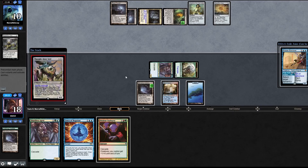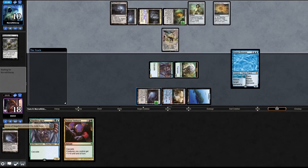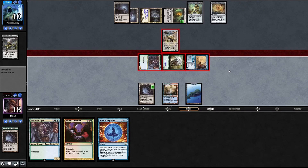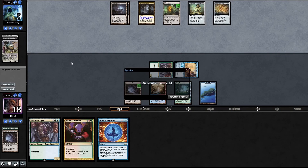Thought-Knot Seer - sure. End of turn, cast Brazen Borrower. They trade down to five, then six. We're down to five as well. We play a land and pass the turn - do we have a Force of Negation? Nicely done! Big thick creatures does it again.